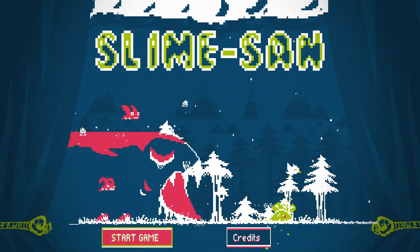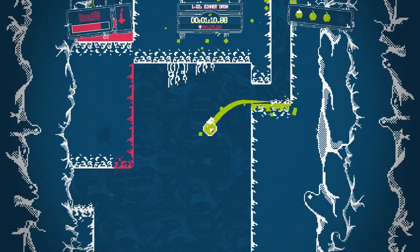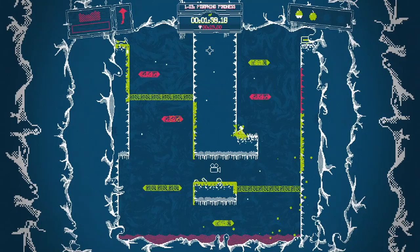In Slime Son, you play as a little slime that's eaten by a giant worm and surprisingly, inside the worm is a whole town with different wildlife, buildings, and pretty much an entire society. Slime Son is trying to escape the inside of the worm while also trying to avoid the pink stomach acid that's slowly coming towards him. It's a very cute idea for a story that gives some background depth to the platforming levels in this campaign.